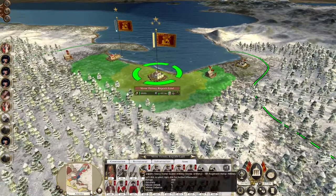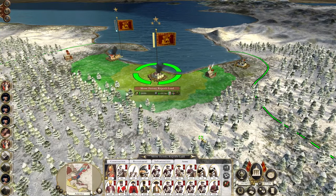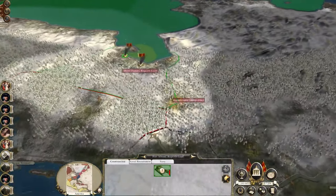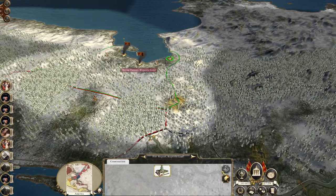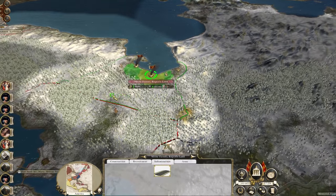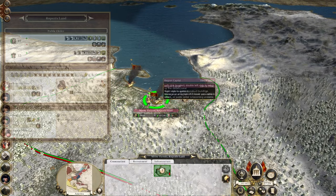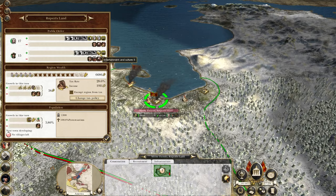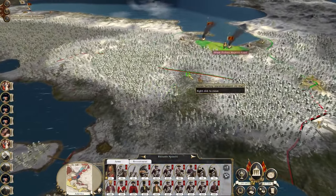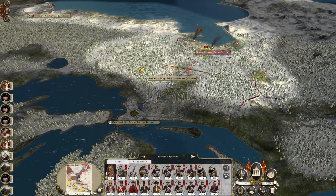Territory's ours. Repair the government building, repair the fort. I didn't lose anybody - sick! Demolish the pleasure gardens - we're going to replace it with a church school. Everything's fully upgraded, awesome. Even after the destruction of the pleasure gardens they should be okay with us. Advance towards Fort Sainte-Marie.